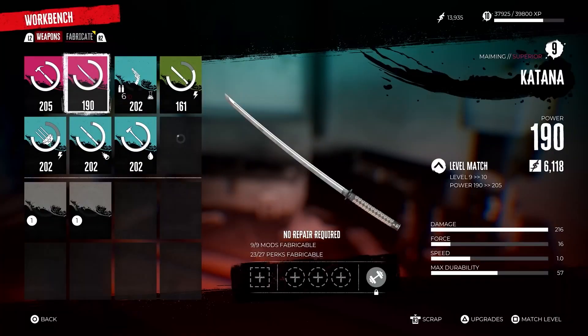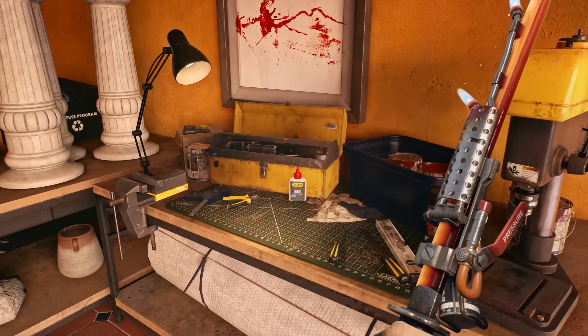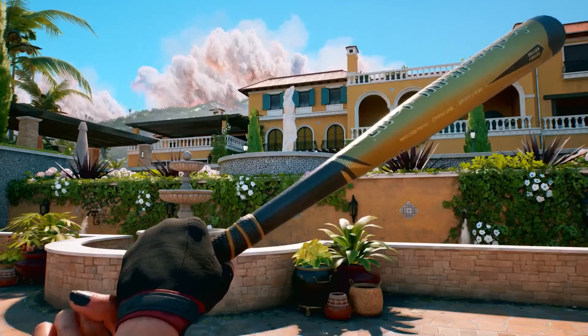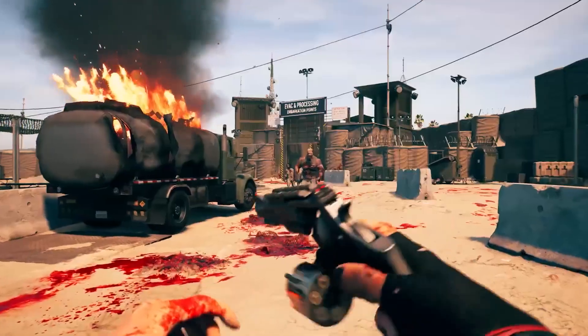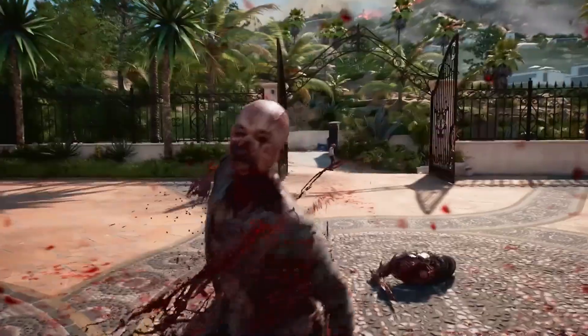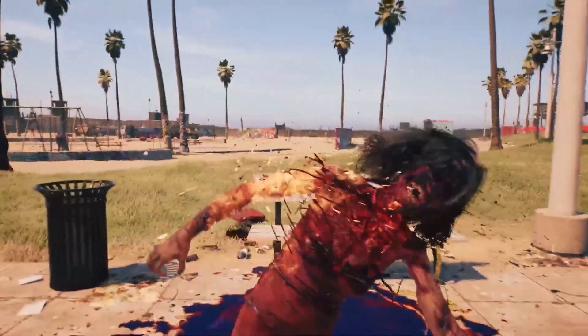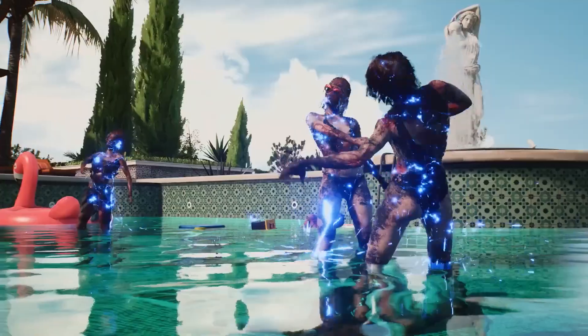Much like the first game, Dead Island 2 allows you to craft and upgrade weapons using items you find out in the field or that you receive for completing certain tasks or missions. Melee weapons include baseball bats, hammers, katanas, knives, bear claws, and fire axes, while ranged weapons consist of revolvers, assault rifles, hunting rifles, molotov cocktails, and so on. Without going into too much detail, there will be many, many different ways to kill zombies, and with the ability to customize and craft weapons to your heart's content, you should have hours of unadulterated zombie-killing fun.